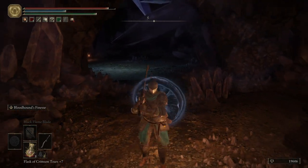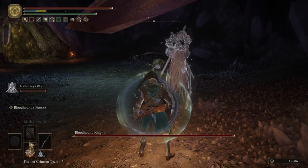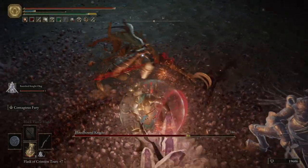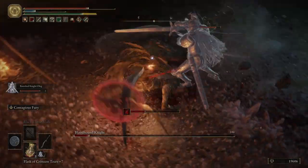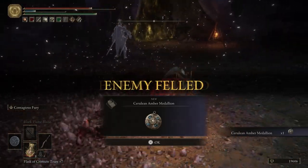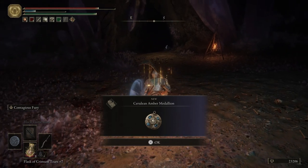Boss is going to be right here. Let's go ahead and drink our flask. We have fought this boss before - it's just a Bloodhound. We'll buff ourselves while he's aggroed towards Oleg. We still beat him - he's super easy, not hard at all. For killing the Bloodhound Knight we get the Cerulean Amber Medallion. For anybody that's a spellcaster or needs that extra FP, you can put that on to give yourself a little bit of extra FP.